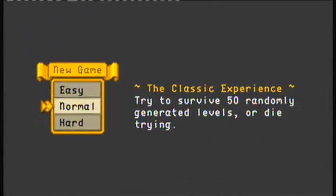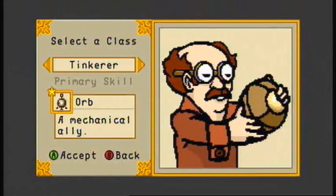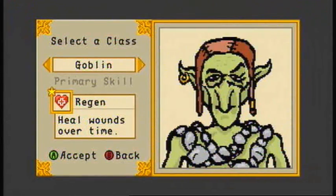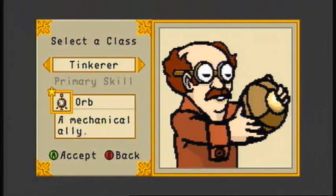It doesn't matter if my current game's lost. Let's go. The classic experience, normal difficulty. Now what shall I go with? Berserker has a spin attack that does damage to the area around you. Freeze that stops nearby enemies. Mechanical ally. Inflict poison damage. Regen from the start. I think I'll go with the Tinkerer, because I quite like having the mechanical orb with me.